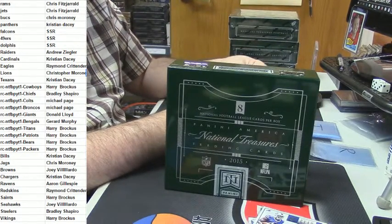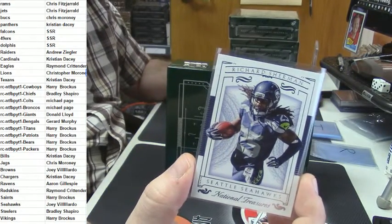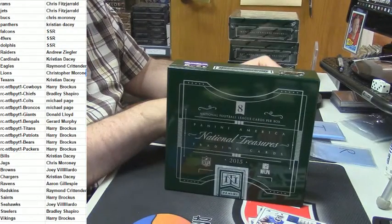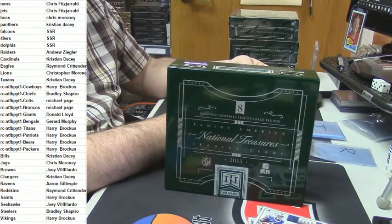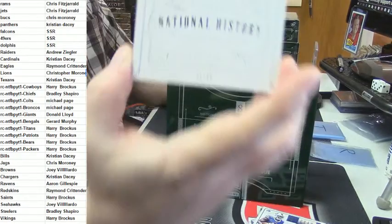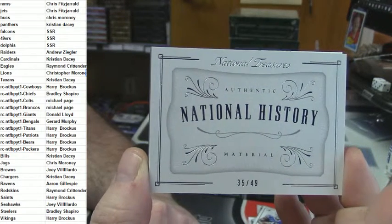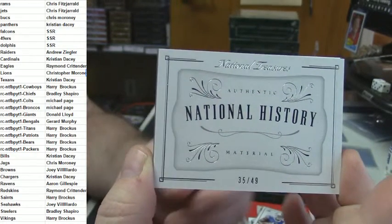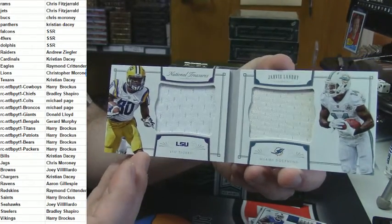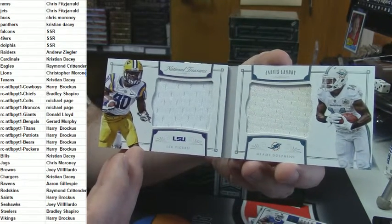For the Seahawks — 97 out of 99 Richard Sherman base card. And we've got two books in this one — 35 out of 49 authentic national history for the Miami Dolphins: Jarvis Landry, LSU and Dolphins.